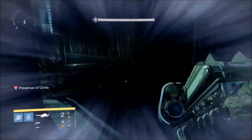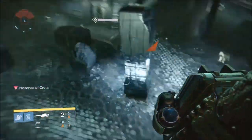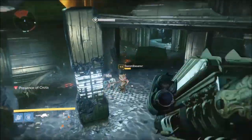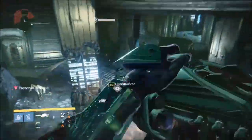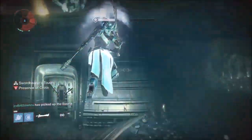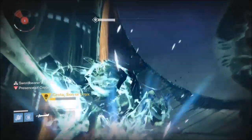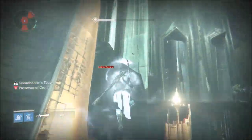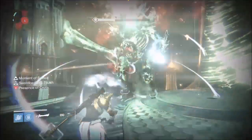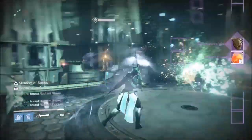Now that Crota is moving back to the middle, we go out and do the same exact thing as before. As soon as the sword bearer drops, shoot your rockets and your Titan is going to jump up. Boom — sword bearer is down. Three, two, one — rockets are hitting him: one, two, three, four. We have plenty of damage on Crota at this point, and Crota goes down again: one, two, three, four. He's dead.